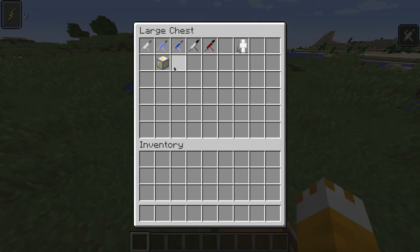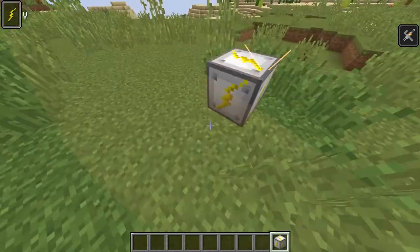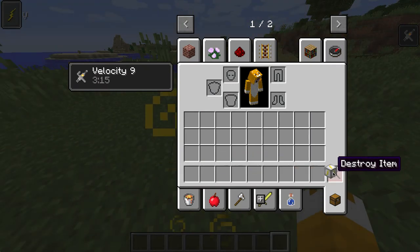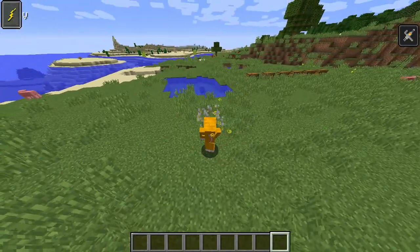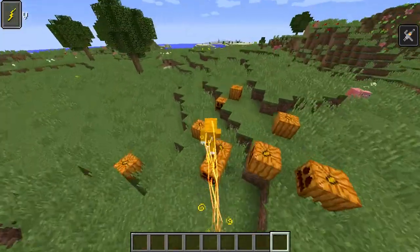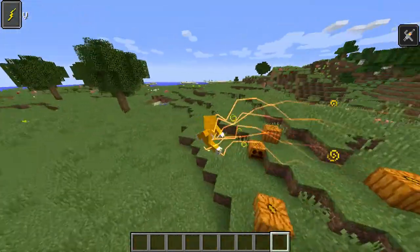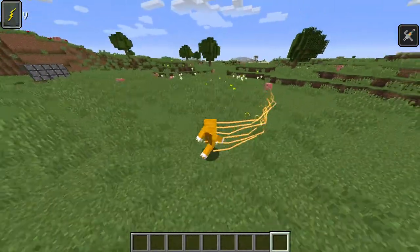The speed force dampener just dampens your speed. I don't get why my speed isn't going away. And oh — I found one of the rarest blocks you can find — a pumpkin.